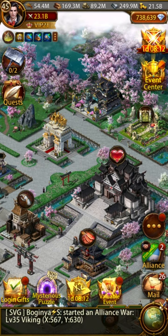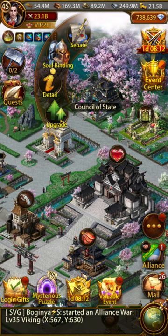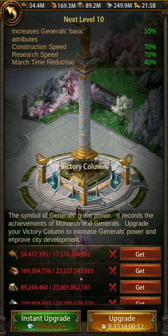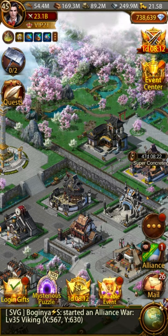The council estate back here is limited on how high you can upgrade it based upon your Victory Column. So if you don't have your Victory Column leveled up, you're not going to be able to take it all the way. Level 30 is the equivalent to the level 10 Victory Column.